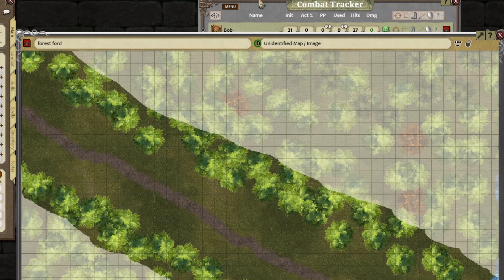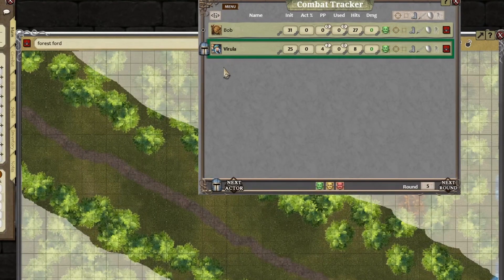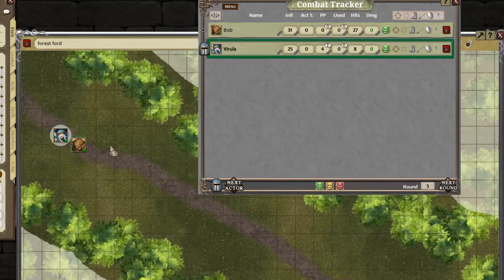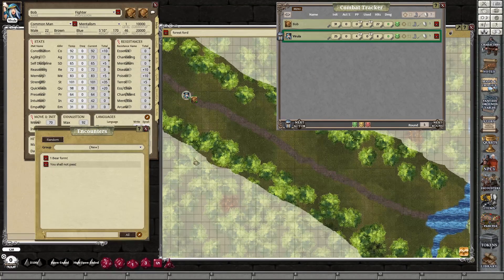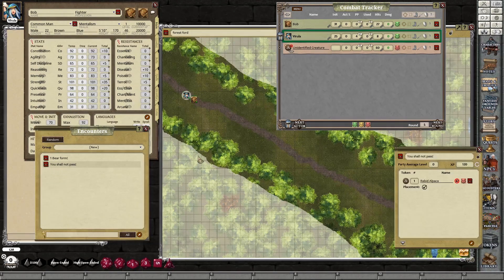Right, now — combat tracker. Make sure they're on there. Just going to grab Bob — Bob can be at the front, Virula slightly behind. Zoom in to make sure she's a bit closer, then back out. I've got an encounter ready already — it's about a rabid alpaca. They've been asked by the local village to go and clear the ford of a rabid alpaca, a little first level adventure, very simple. Drag it across, drop it in, it appears. Already set up.